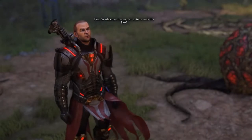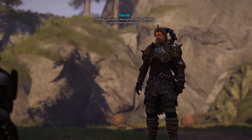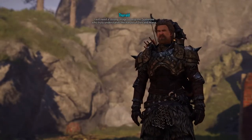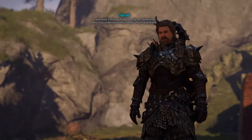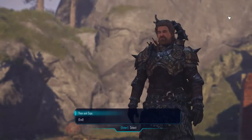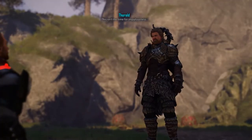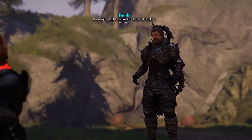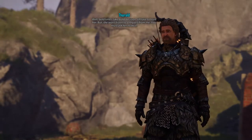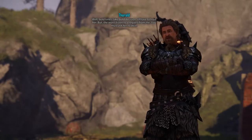How far advanced is your plan to transmute the Elix? The planning is complete. If it works in practice, then all the Elix on Magalan should be transmuted. But I can't control that amount of magical energy on my own. I will need a strong mage to help me — someone who truly understands the nature of Elix and mana. Then ask Kaya. Kaya has the ability, but as for the temperament, this isn't the time for impulsiveness. What other choice do you have? Bold times take bold decisions. I'll have to trust her. But she won't listen to a request from me — you must ask her to do it.